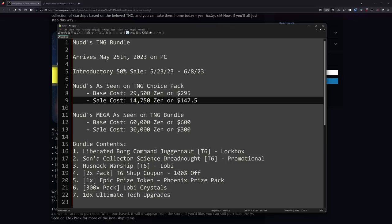During the introductory 50% sale and any other future 50% sales, the actual cost of this Choice Pack will be 14,750 Zen, which comes out to just under $150. That $150 price point is the absolute cheapest option that this bundle has, and that's just to pick three of the seven items.